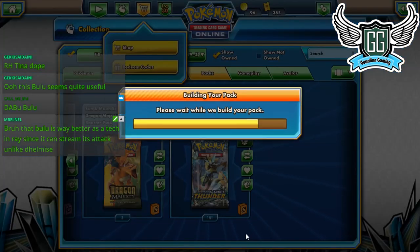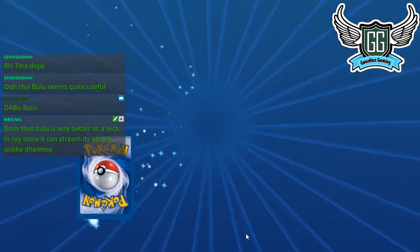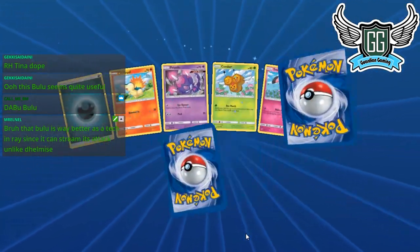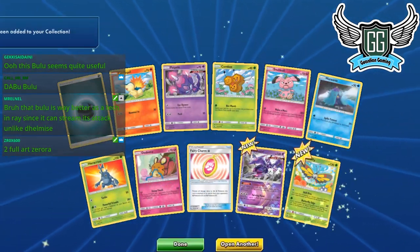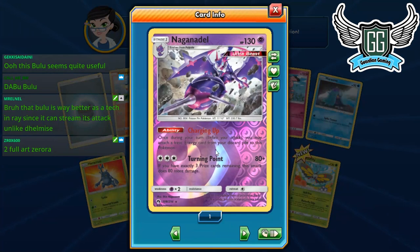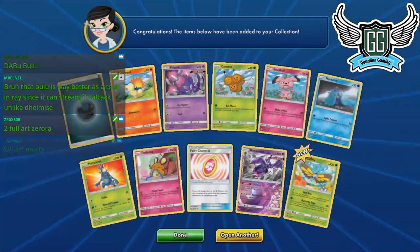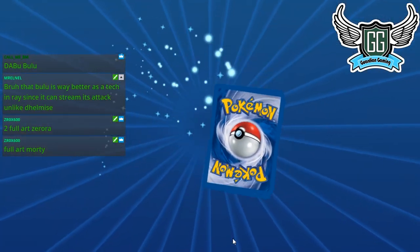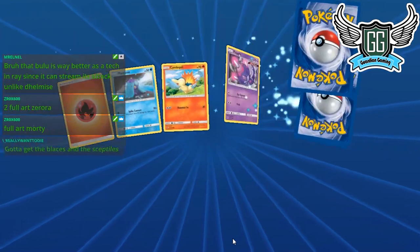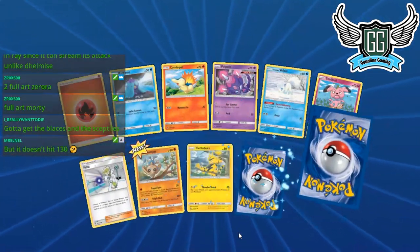We need more ultra rares — I need my Blacephalons. Naganadel finally! Its ability is called Charging Up — turning point. I like it. We got one of our three needed, so we just need two more Naganadels, two more Giratinas, and three more Blacephalons. That's all I want, plus a couple more Spell Tags.